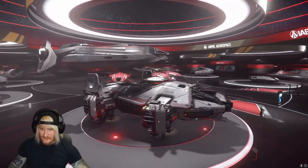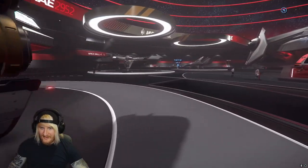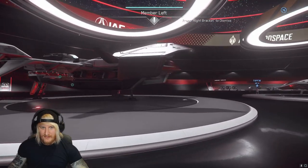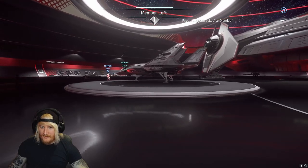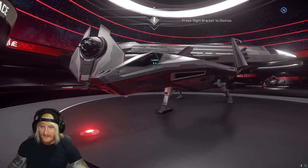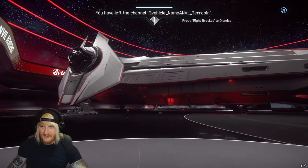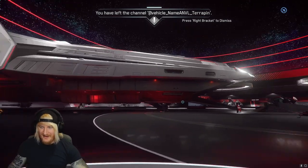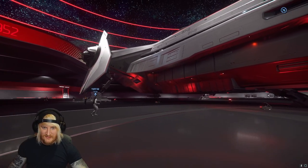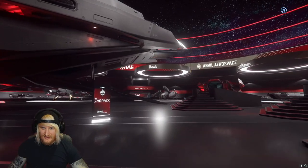I'm just looking at this little crabby looking one. That looks pretty sick. I'd love a little proper fighter to put on a big ship. So let's address the elephant in the room - this is called the Carrot, and look at the size of that turret sticking out the sides and back of that wing. Is that a turret on top? I think it is, it looks like it.